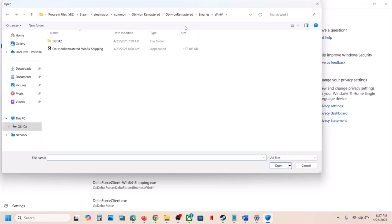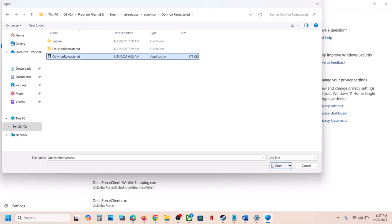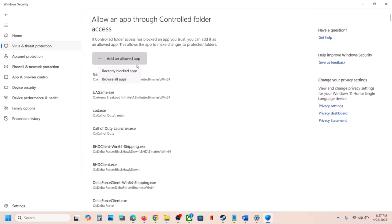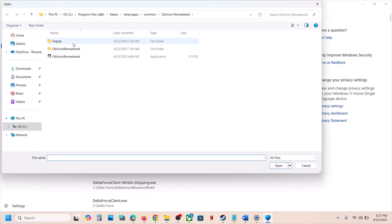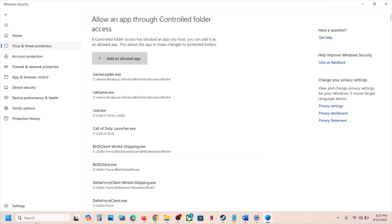Go to the game installation folder — in my case the game is installed in this location, so wherever the game is installed, go to that folder, select the game exe file, and click Open. Again click on Add an Allowed App, Browse, open the Binaries\Win64 folder, select the exe file, and click Open.